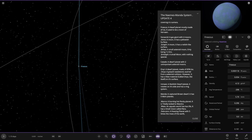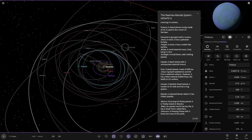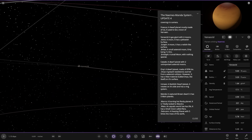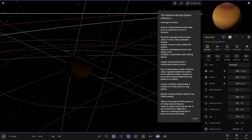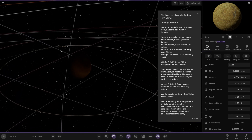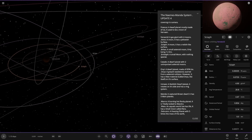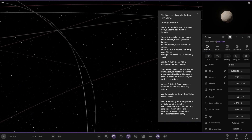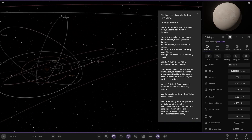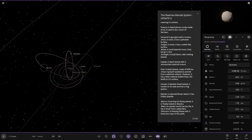There's another gas giant out here — Vanacid. A gas giant with four moons. We've got Anno — a moon with a yellowish surface — and a moon with a reddish surface. We've got Britass — a small asteroid moon — and another small moon. There are a few other moons plopped around as well.